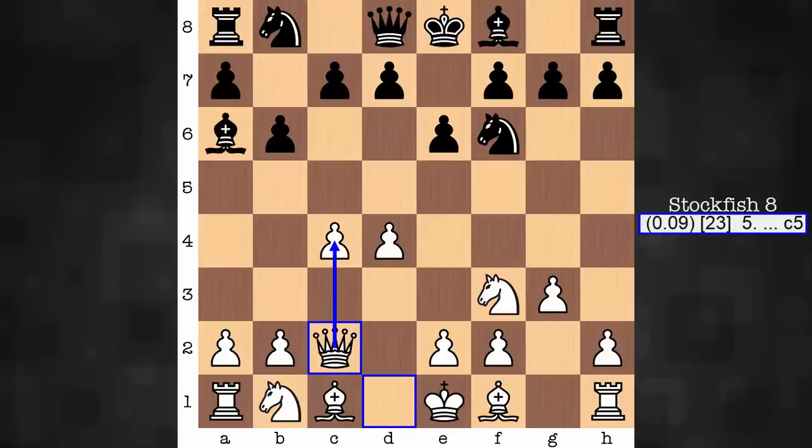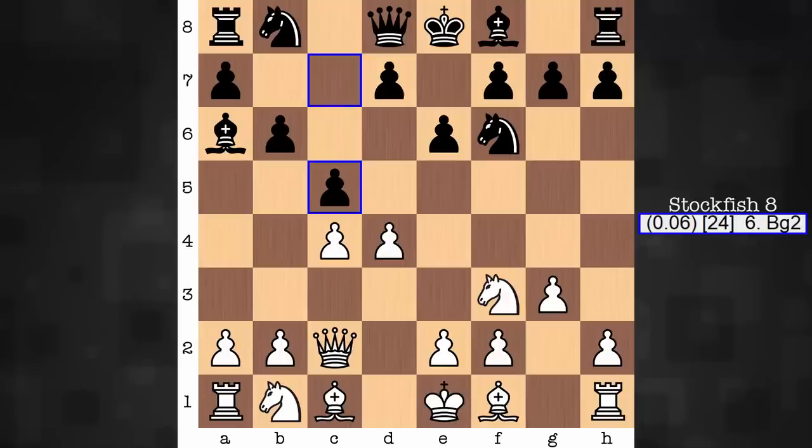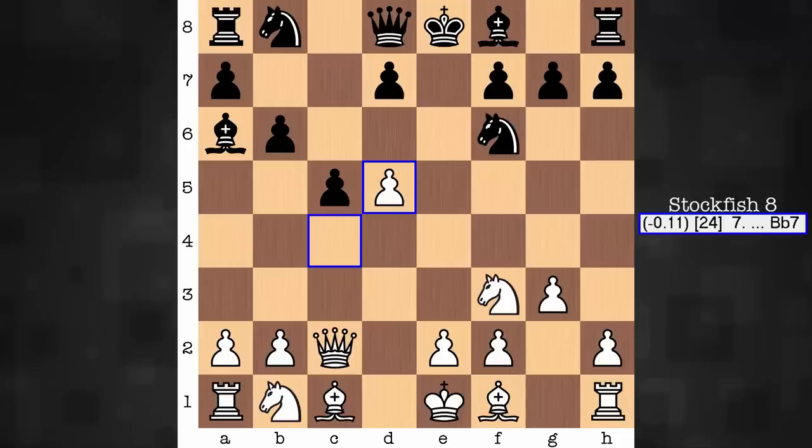Development and defense. If there's a downside connected with this, it's maybe seen in that the queen is no longer observing some d-file squares. This is where black now strikes, hitting at the d4 point. d5 ensues, and with this, well, it's a gambit line. White is giving up a pawn for what exactly we'll see in just a bit.